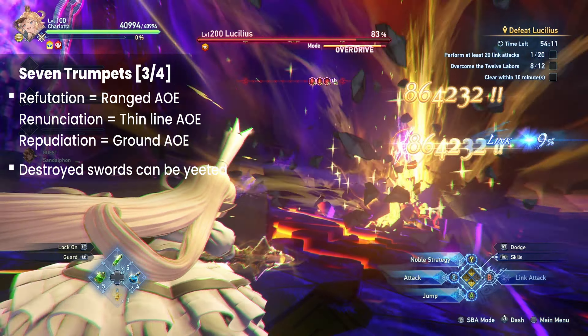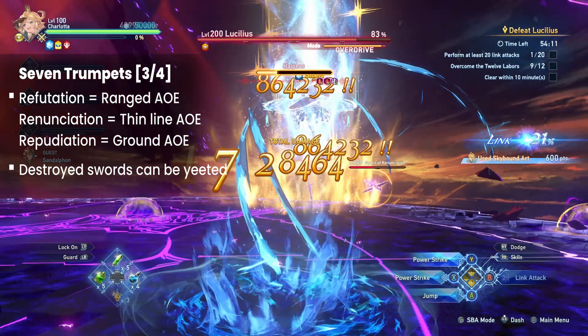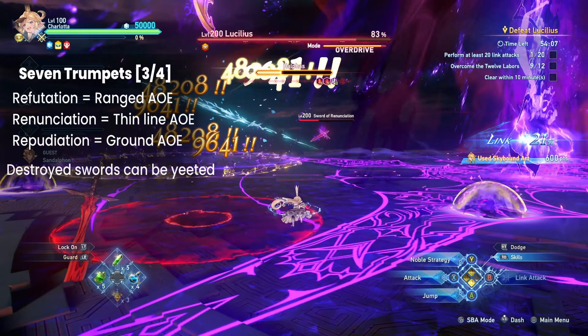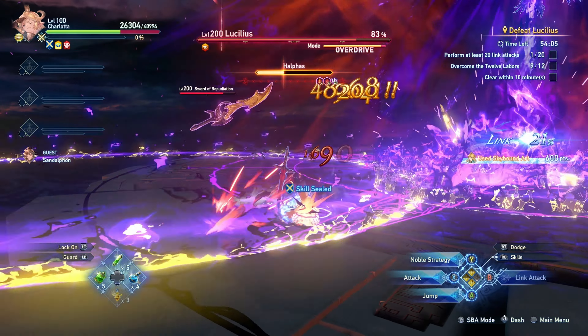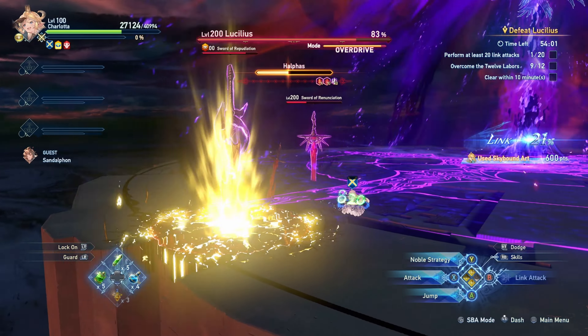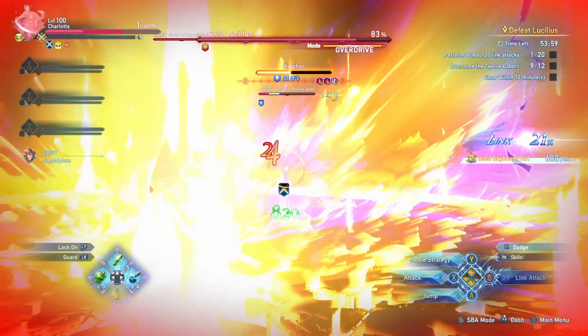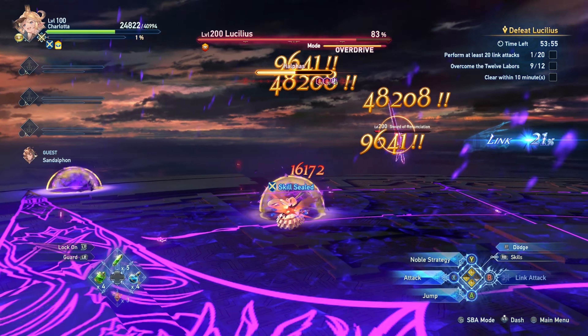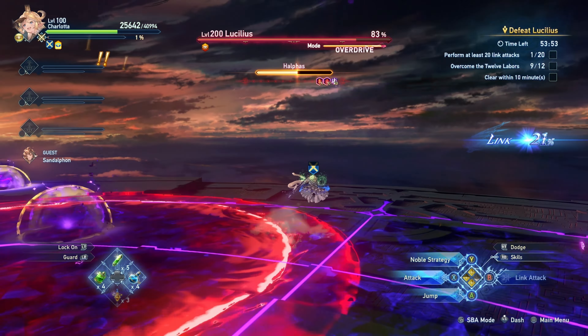Finally, there is the Sword of Repudiation. This sword focuses on ground AoEs. Occasionally it will do a larger AoE while also making the ground glow after it hits. After a short time, the ground explodes while spawning blobs. These blobs damage the player and inflict skill seal when touched. After a short duration, these blobs explode into an outward ring of fire.